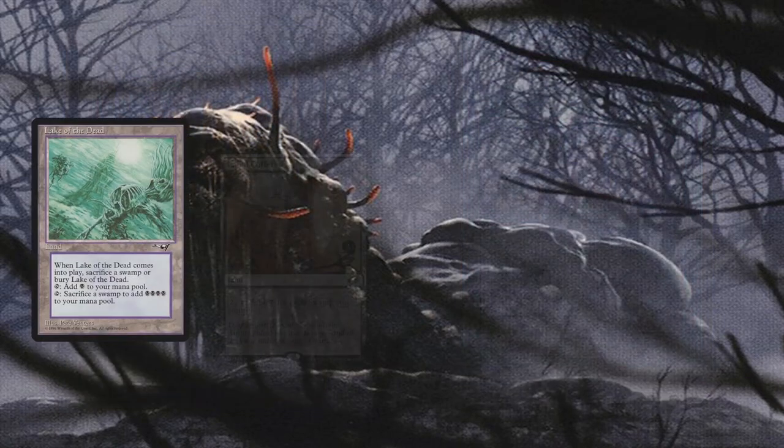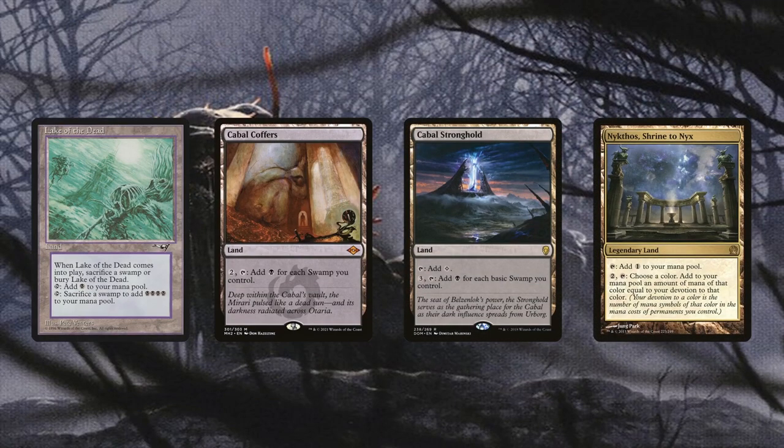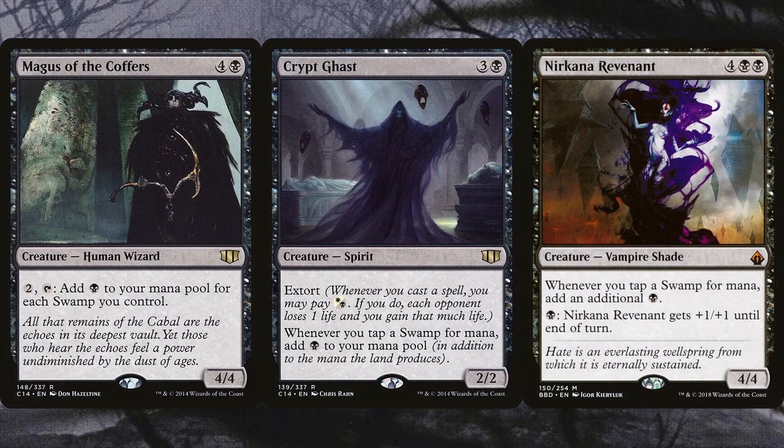Same with Lake of the Dead, Cabal Coffers, Cabal Stronghold, and Nykthos, Shrine to Nyx. Having all of our lands be swamps does wonders with Lake of the Dead and Cabal Coffers, but Cabal Stronghold only works with basic swamps. However, the Stronghold will count those basic islands that are also swamps thanks to Urborg — so it's not so bad. I just love Urborg, Tomb of Yawgmoth. So do Magus of the Coffers, Crypt Ghast, and Nirkana Revenant. These allow us to generate a ton of mana to not only power the deck but also help cast Toxral multiple times a game. The Ghast and Revenant also have other abilities as a bonus, which make them even better than glorified mana acceleration pieces.